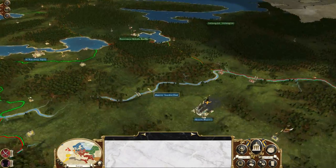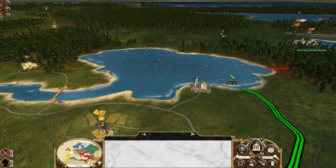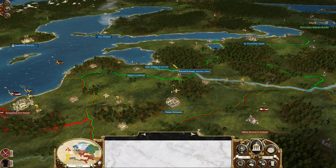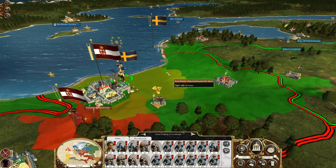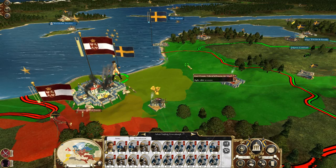They might be able to get one here, but there's no harbor village, so no ports for Moscow. It might just be because they are a nation's capital — that's probably the likely reason.